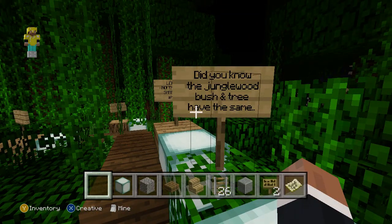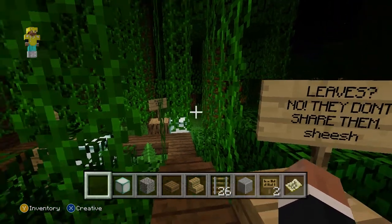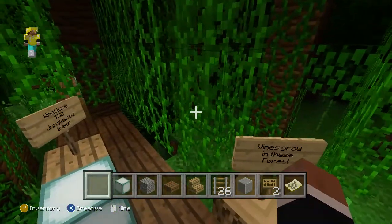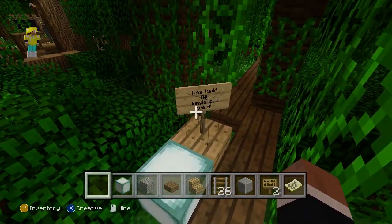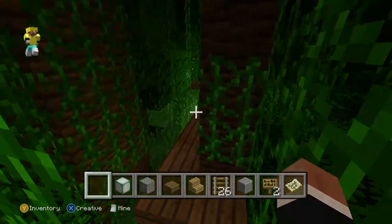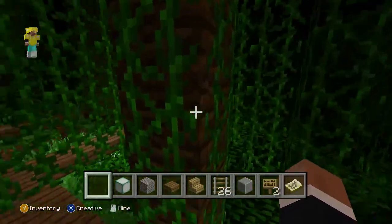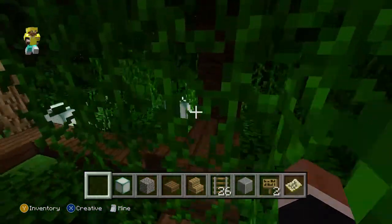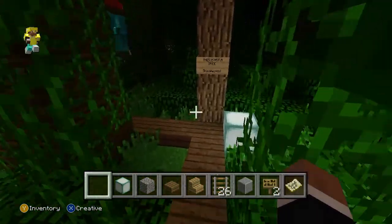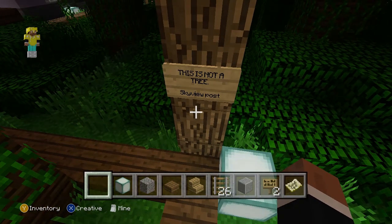Did you know the jungle bush and tree are the same leaves? They don't share them. Fines grow in these forests. What luck — two jungle wood trees. Big jungle wood tree. A head is a jungle wood tree. This is not a tree. This is not a sky view post.